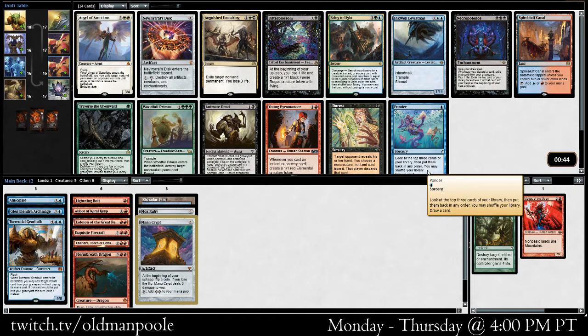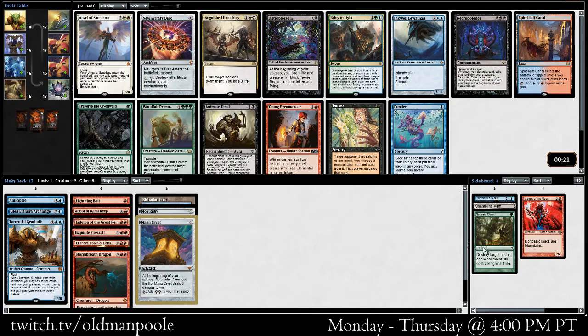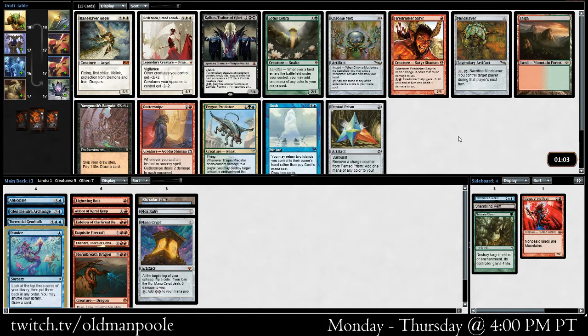In this pack we have Ponder, Young Pyromancer — both of which are pretty good. A bunch of other kind of reasonable cards if we were going in other directions. Spire of Canal I wouldn't mind having either. How many instants and sorceries do we have right now? One, two, three — not actually that many for the Young Pyromancer, but the upside on this card is pretty high. I think we're going to take that over the Ponder. If we end up in Mono Red, it's a little better for sure. Although maybe Ponder's better if we are playing a little bit more of a mix. We have Mana Crypt too, which maybe entices us to play a little bit more of a slow game.